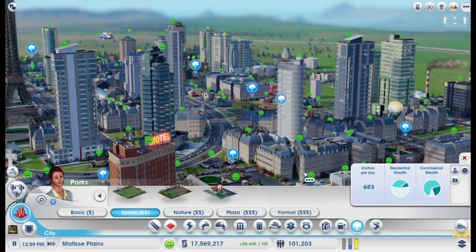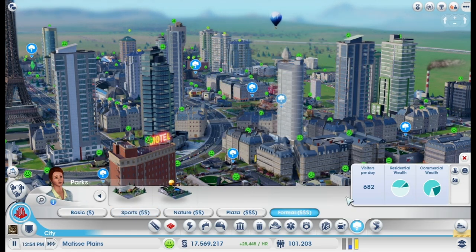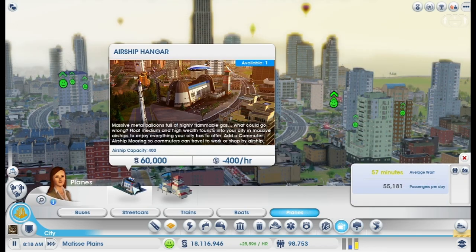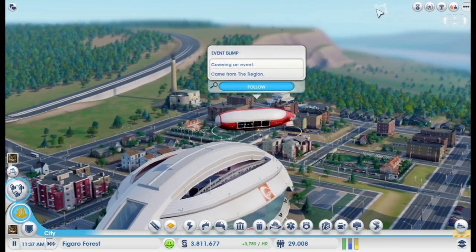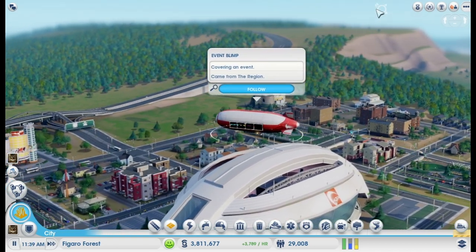In this pack, you get two new parks: the Hot Air Balloon Park and the Urban Hot Air Balloon Park. In addition, you'll also get a new public transit option, the Airship Hangar. On top of all that, when you buy this pack, you will also see this awesome blimp show up around landmarks and at stadiums during events.